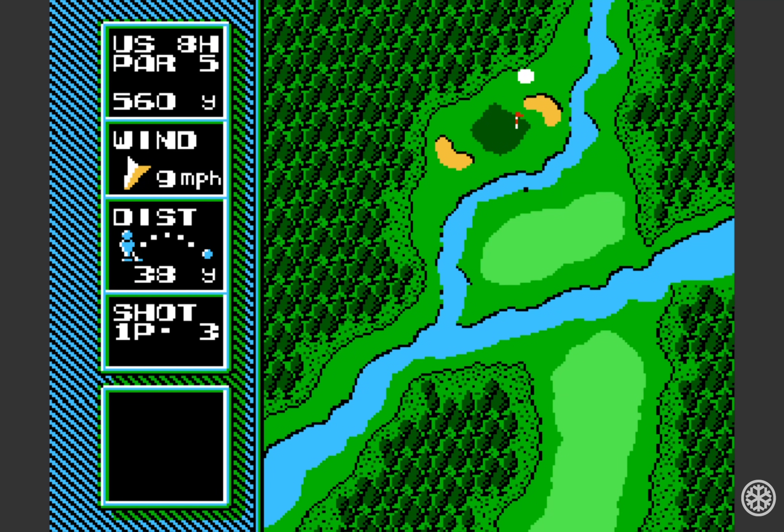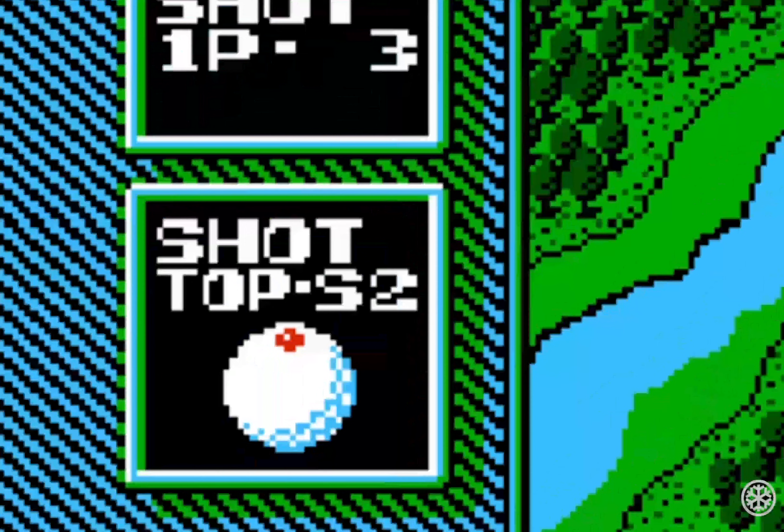The wind plays a big role in the game, just like in real life, and you even have the ability to hit the ball high or low to take advantage of it. You can also put backspin or topspin on the ball, which is great, because I normally can't put backspin on the ball at will.